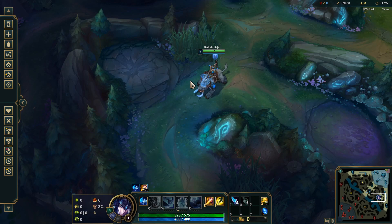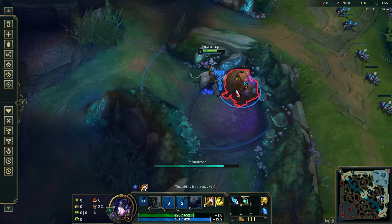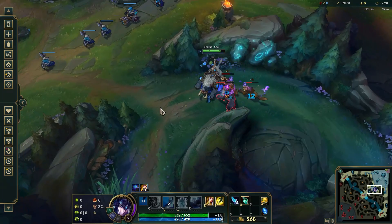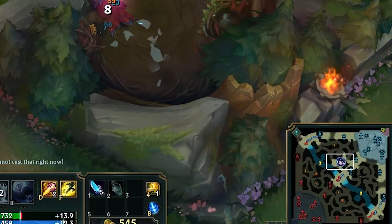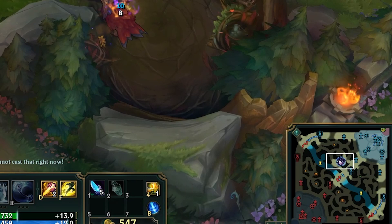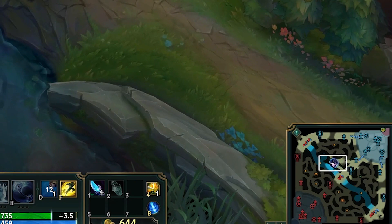For Sejuani's early jungle path, you can choose either to go with 3 camps or you can go with 5 camps and Scuttle to get level 4. As you see in the video, I'm going to do 5 camps and then get the Scuttle. If you are fast enough, you will be right in time to get your Scuttle, get level 4, and then gank a lane or counter-gank the enemy jungler. You will have 1 level advantage compared to them.